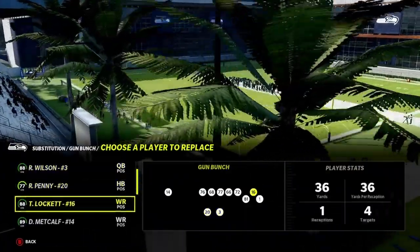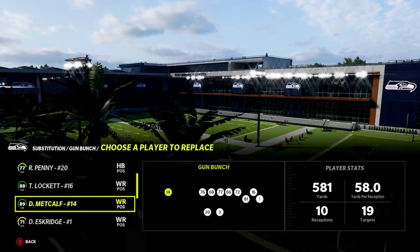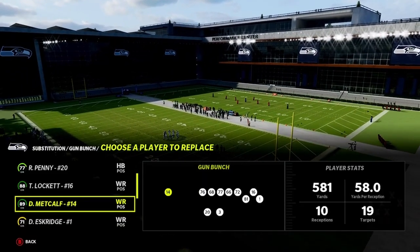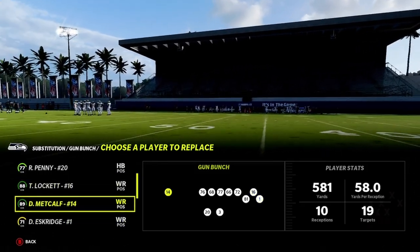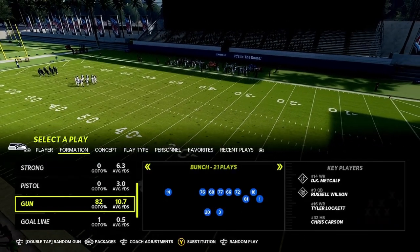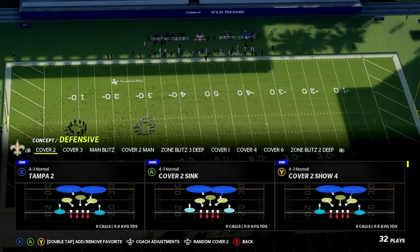Go to substitutions — I always like to have my best route-running and fastest receiver on this side. If you have a really fast receiver, put them right here. If you're looking for that big cover three beater, put him right here. Everyone else, do what you want on the other side. Now let's come out in Bunch Trail — I'm up against cover two.